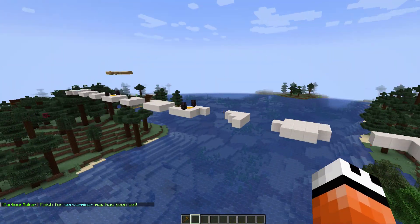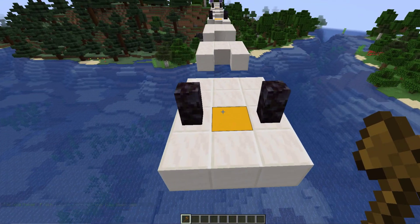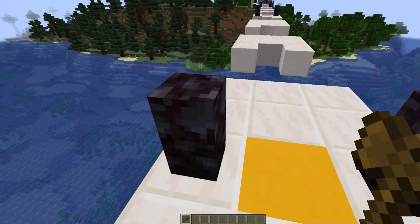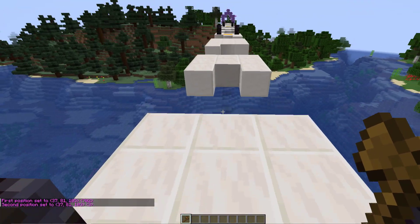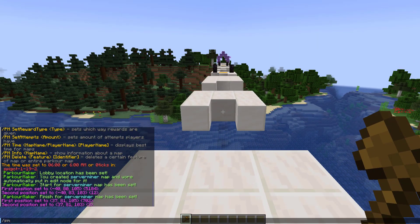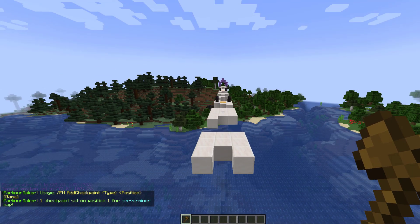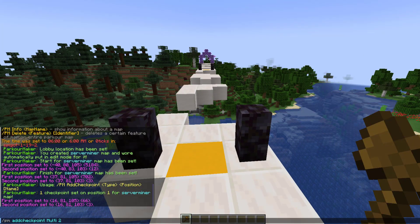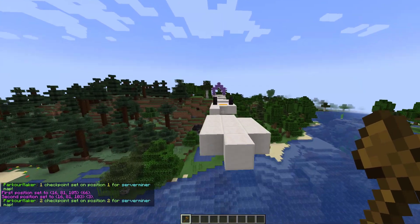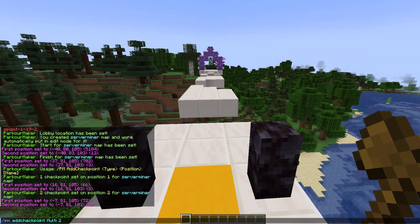Now that we've done that, there are a few other things we want to do such as adding checkpoints. Checkpoints can be a single block or a multi block. I'm going to select these with WorldEdit and then do /PM add checkpoint multi — this one is going to be number one, then I'll do the same for the second one as point number two, and finally point number three.